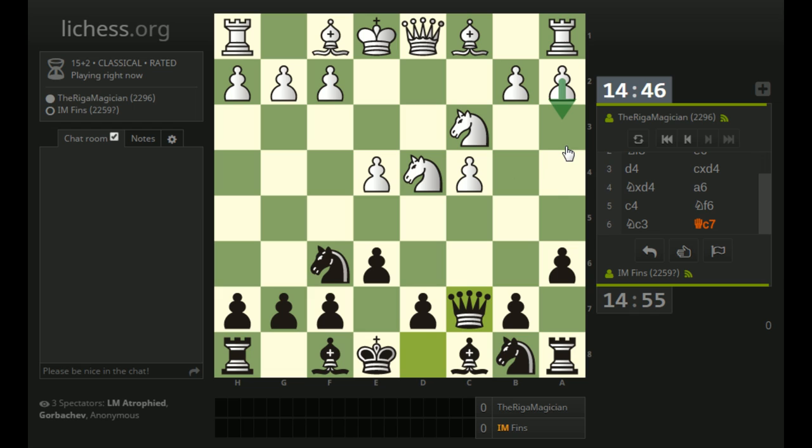The approaches with Bb4 are pretty tempting. A lot of white players here rule that out with a3, just stopping the bishop from coming to that square. If white does not play a3, I'll consider doing this, creating a pin and threatening the pawn on e4. I like the switch to the green board - I've been enjoying this lately versus the brown one.